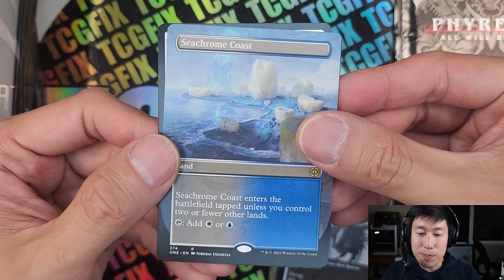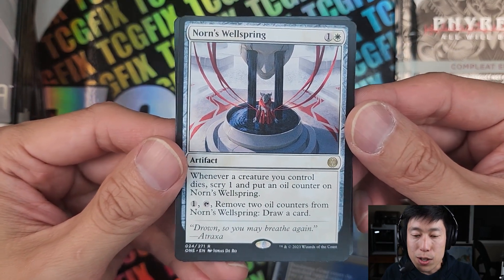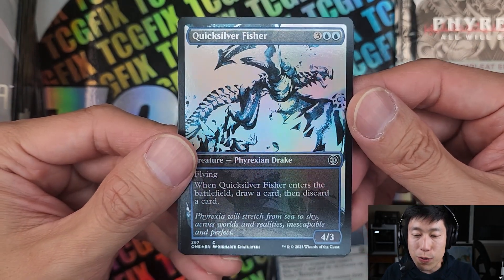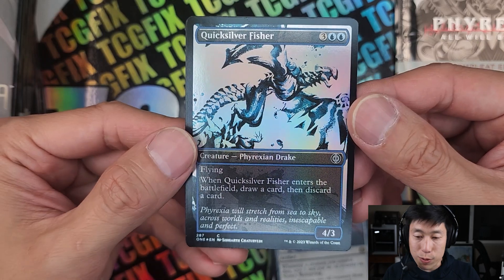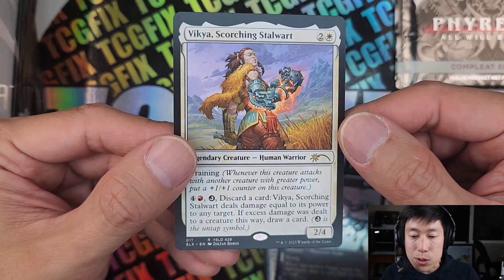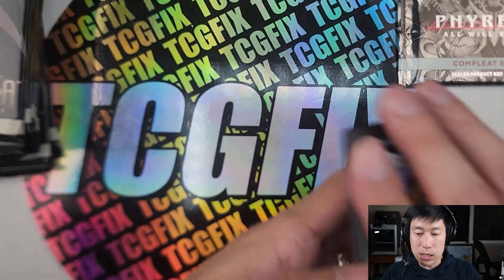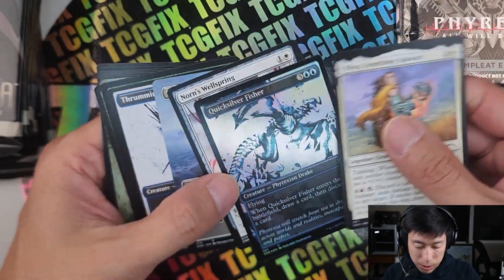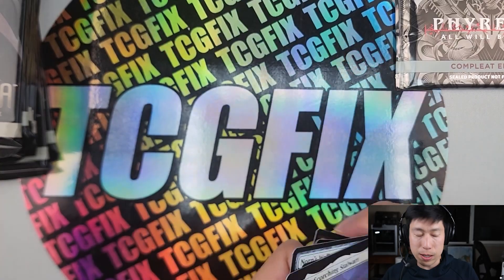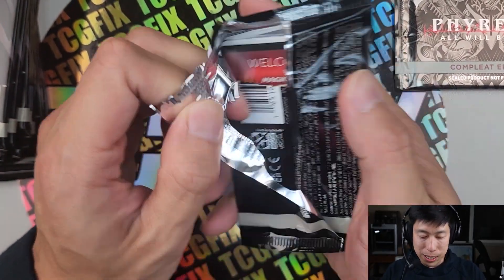We're going to skip through the front half of the pack — that's why I really like the new Aftermath packs, because they go straight into the good stuff. Seachrome Coast, Norn's Wellspring, Quicksilver Fisher in that beautiful alternate art, and Vikya the Scorching Stalwart. Interesting. Our rares were these two. Quick check — didn't miss anything cool. All right, next pack, pack number two.